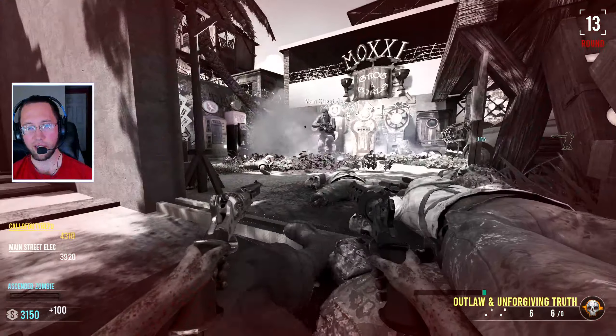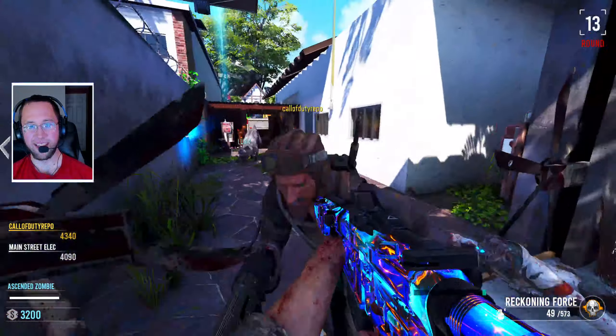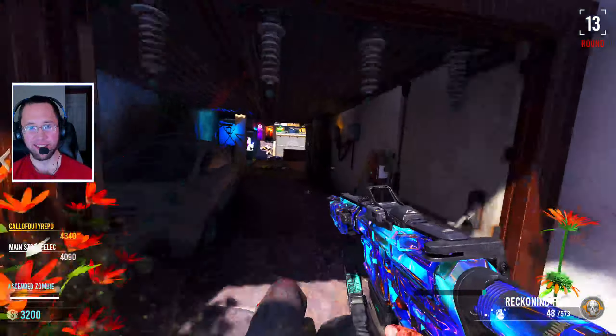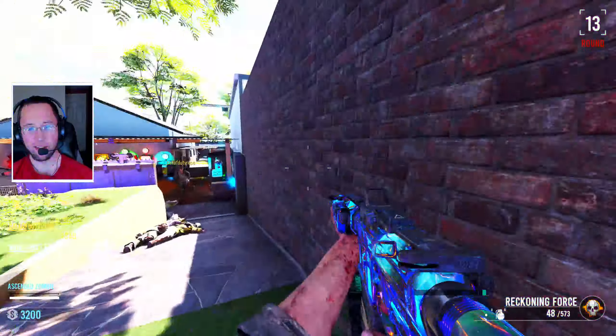Did you go down? I can't stay up. It's 4K. Oh, Main Street, you can buy it — 3,500. Yeah, I'll buy it. I wanna figure out what that perk is though.